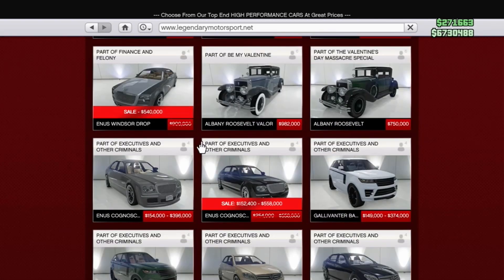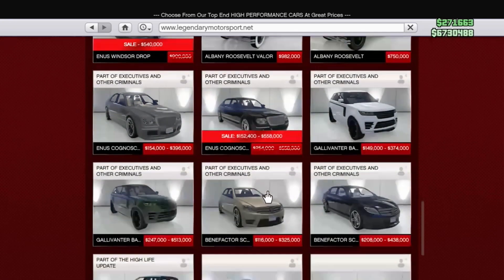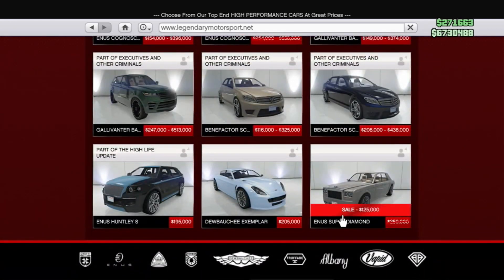In the four-door section, we're going to have the Enus Windsor Drop, the Enus Con — this vehicle, whatever this vehicle is called — and the Enus Super Diamond.